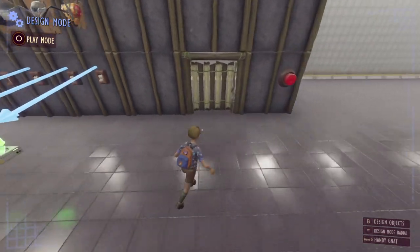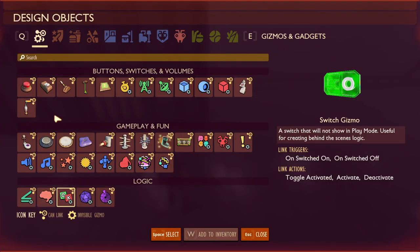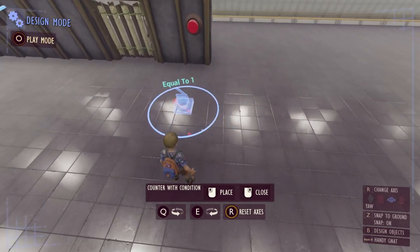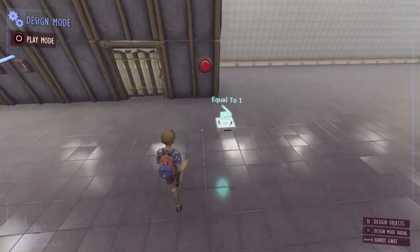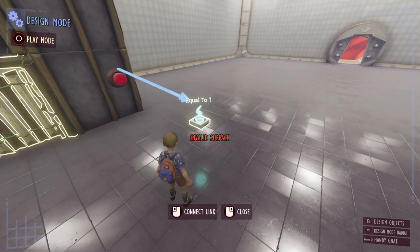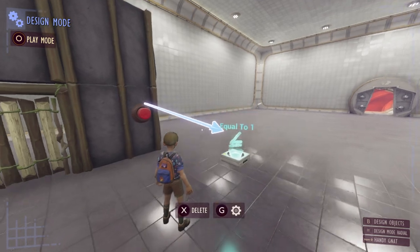Now we've done those switches, we're going to move to the other side of the construction by this button. We're going to get a counter with condition and we're going to make sure that this says equal to one — it should by default but make sure it does in future versions of playgrounds. We're then going to take a signal from our button via a link and we're going to make sure that this link says increment when the button is pressed.